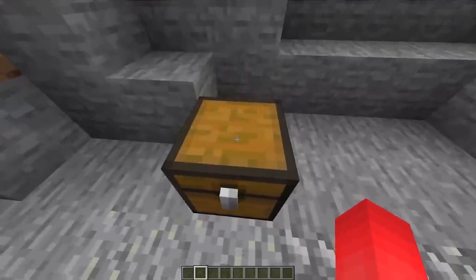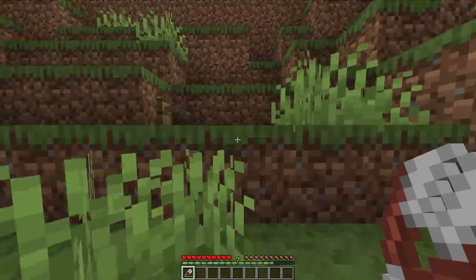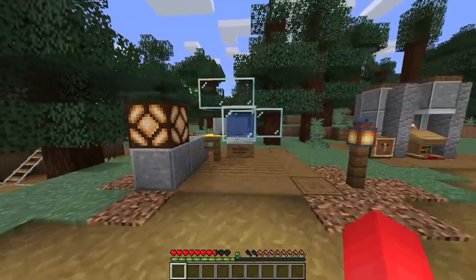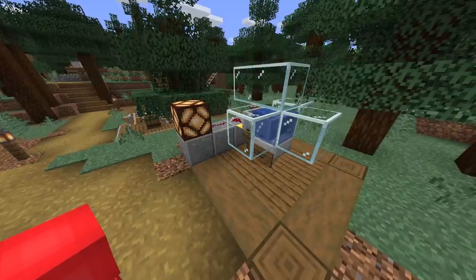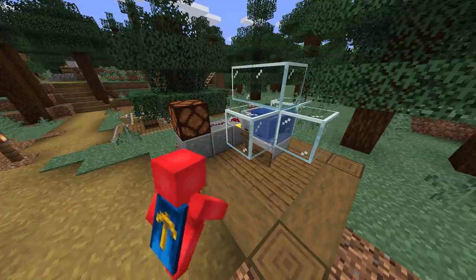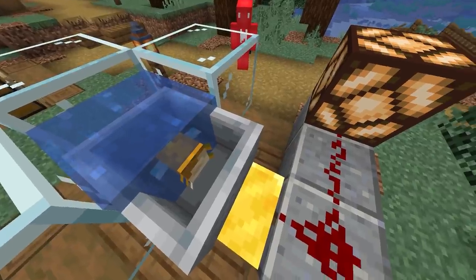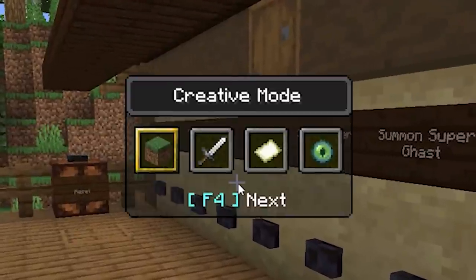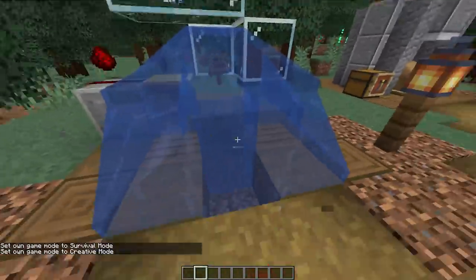Number seventeen: if you're trying to keep your valuables safe, being able to detect intruders is a huge plus — but tripwire hooks are kind of obvious. Instead, rely on the pufferfish. Since the pufferfish's hitbox expands when it's scared, as soon as a player or mob gets close, this system will be able to detect them and deploy a trap. Note this will only detect players in survival, but if you've got a creative player coming towards your base, you've got bigger problems than a pufferfish can solve.